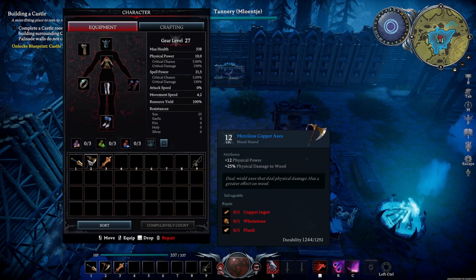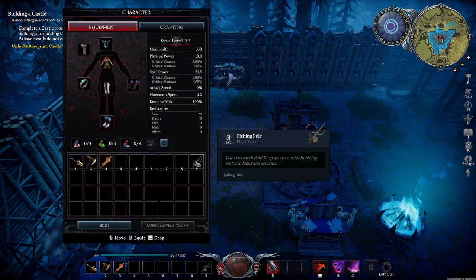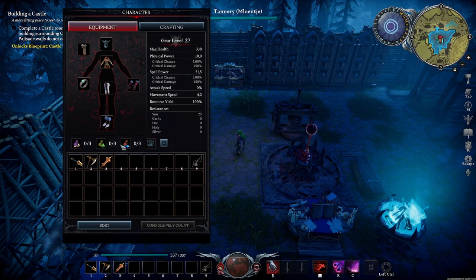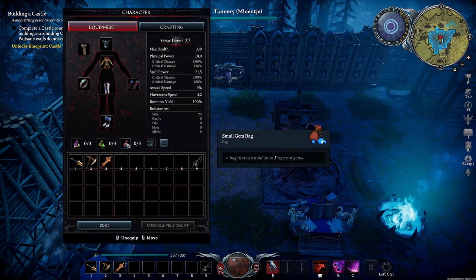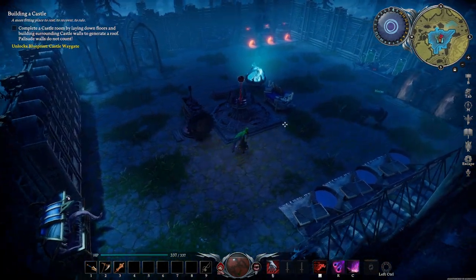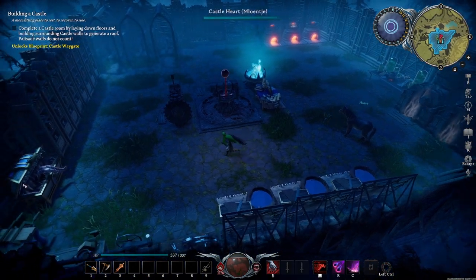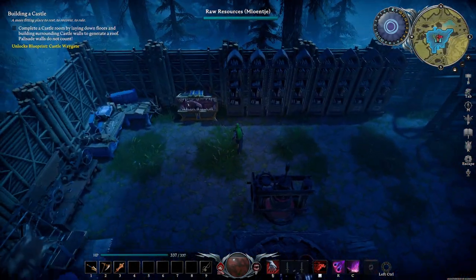We got the Merciless Copper Axe, Merciless Hatchet, and still a regular Copper Axe. We crafted the fishing pole, did some investigations on how the bags work - really nice system - and of course made the upgrades for our journal to go towards building a castle. And that is exactly what we're going to start off today with guys.